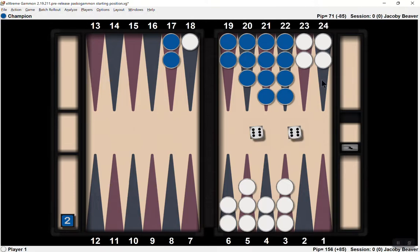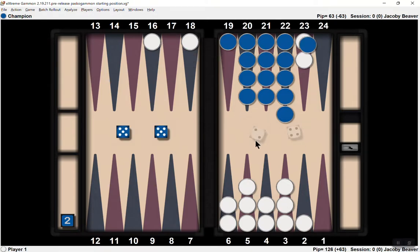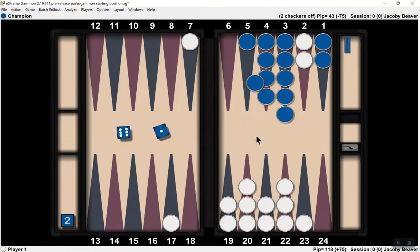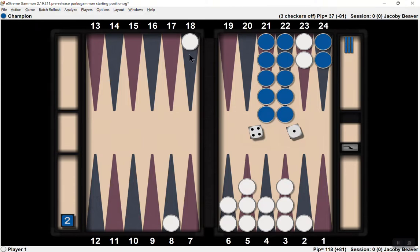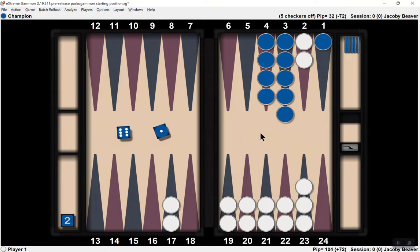Again he didn't hit me. Smart guy not to hit me. I guess I have to worry about gammons and play the right play. Did not turn out the way I had hoped. He was too smart. A lot of humans would have hit me and timed me. XG is still better than a human, even in this game.